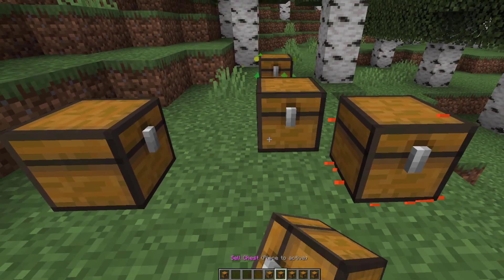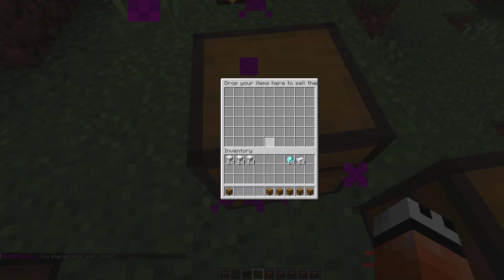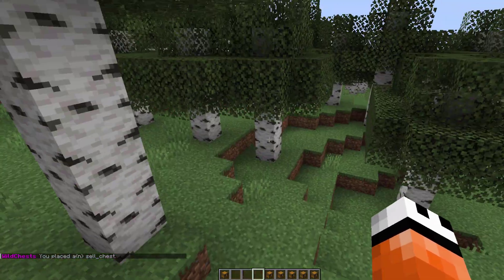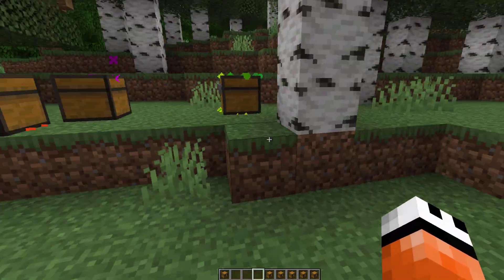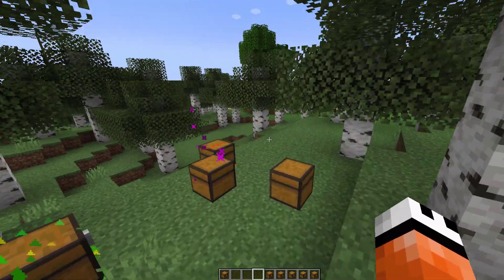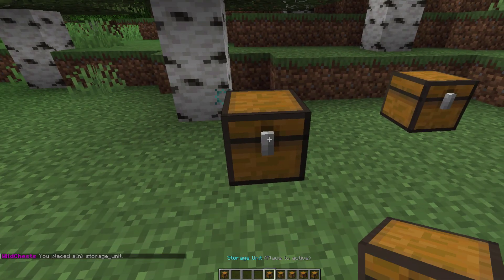Then we have the cell chest. This one has a nice purple particle effect and if we were to put items in here, it will sell the items every X amount of seconds, minutes, or hours — whatever you set. You need a skyblock plugin for that one to work.